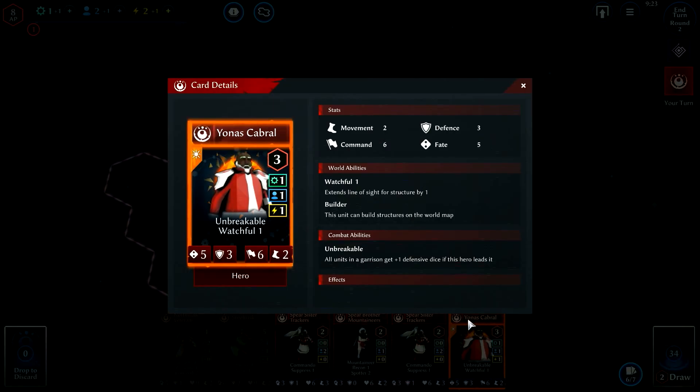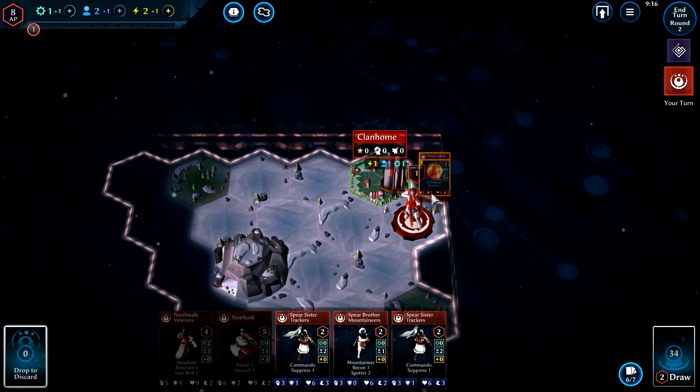When you have enough resources and AP to play a card, you simply drag it from your hand to your headquarters or an outpost. Let's play a powerful hero card now.